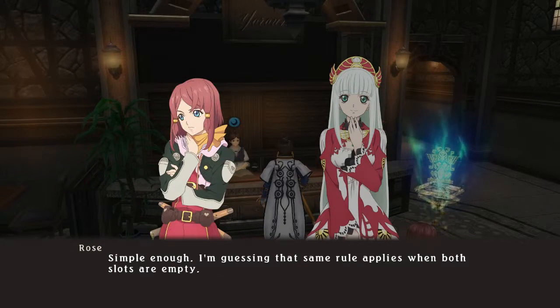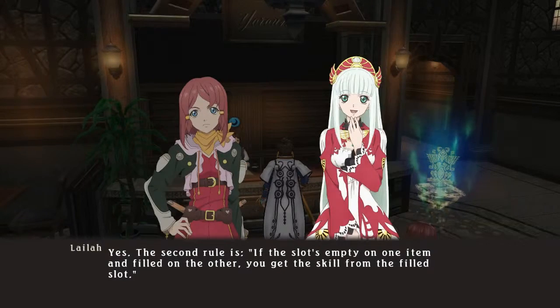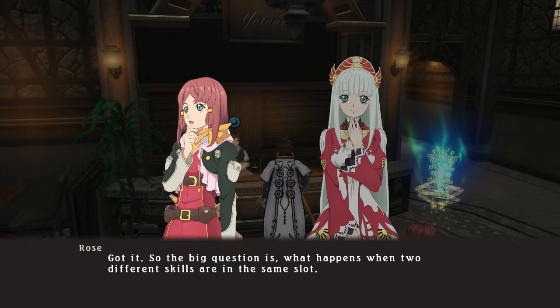I'm guessing that same rule applies when both slots are empty. Yes. The second rule is: if the slot's empty on one item and filled on the other, you get the skill from the filled slot. Got it. So the big question is, what happens when two different skills are in the same slot?